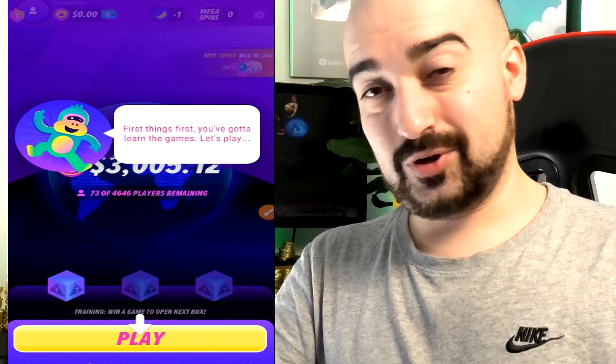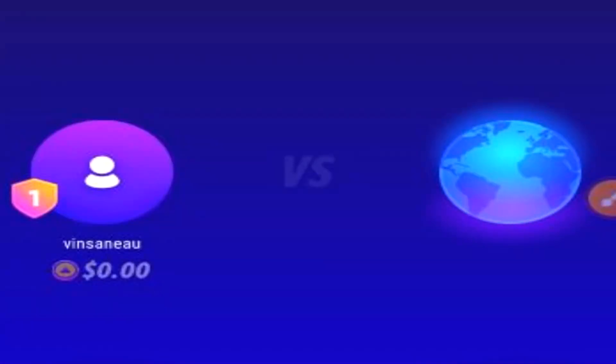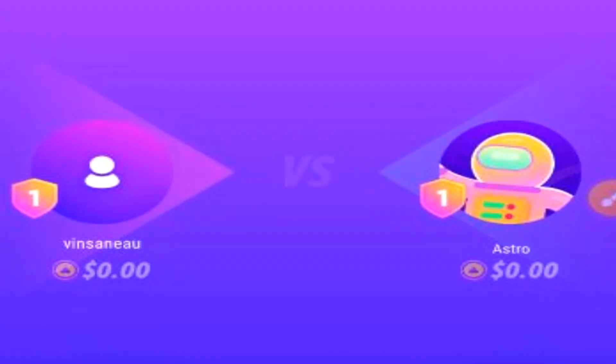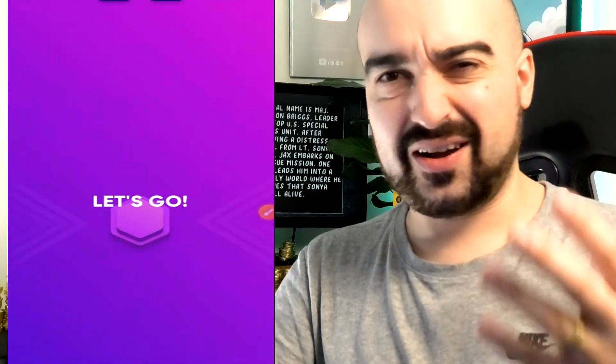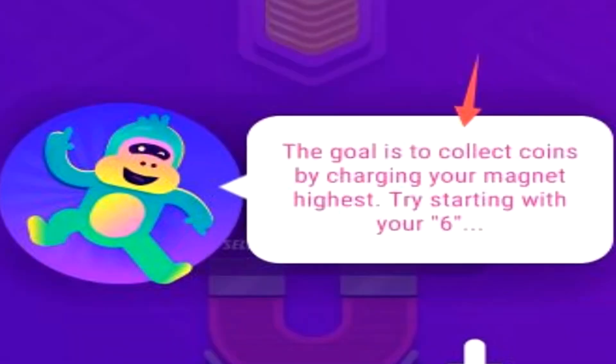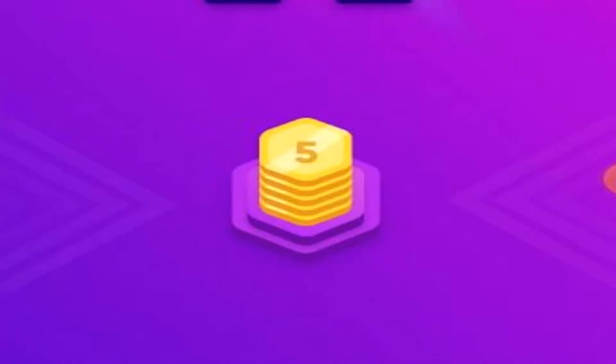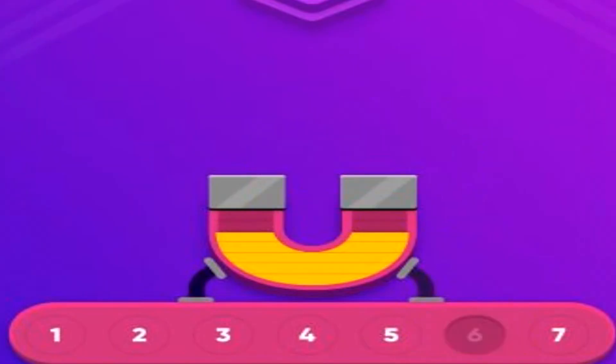Upon signing up to TallyUp, you're instantly thrown into the gameplay experience. It's currently trying to find me an opponent to verse in a one-on-one match — you can think of this as like an AI practice round, essentially. So the first game we're playing is Magnet Madness. The goal is to collect coins by charging your magnet to the highest number. I'm going to select six and hope my opponent has a lower number — and it looks like they do. I've won that round.